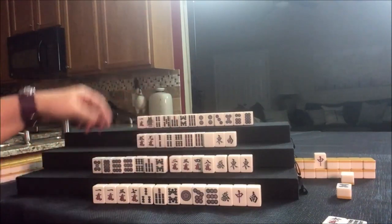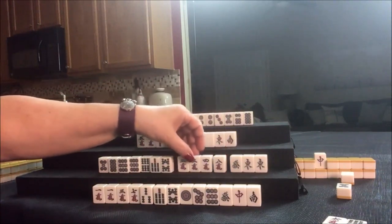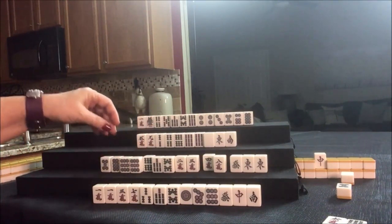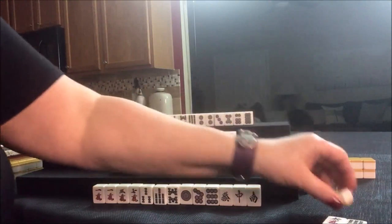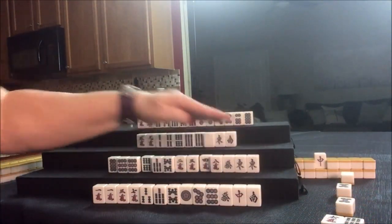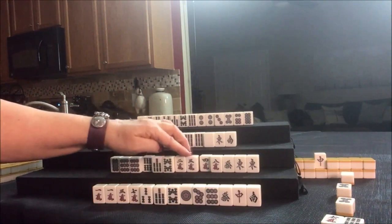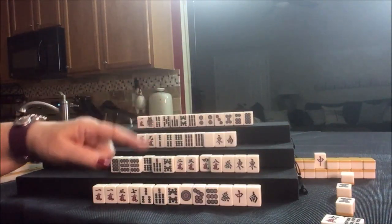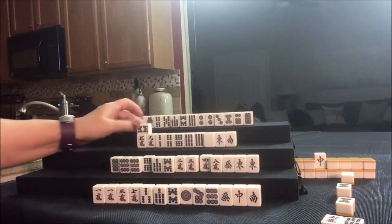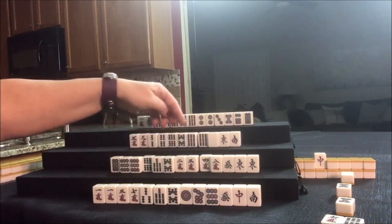Drew 2-crack. I wonder if we could do outside hand here too — 2-3-8-9. Get rid of the 6, pair of 9s. Let's discard the 5-dot, that was already thrown anyway. Maybe Chanta here as well, because we could Pung, Chi, Chi, Pung. Then 5-dot was discarded. Drew 8-BAM — that'll help. 7-8-9 and 4-5-6 for the pure straight potential. Let's discard the 5-crack.